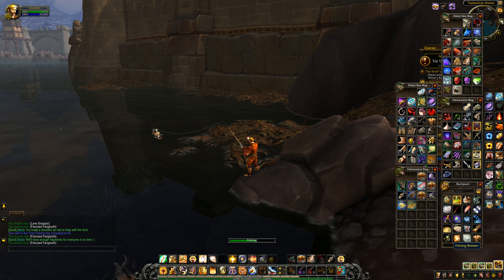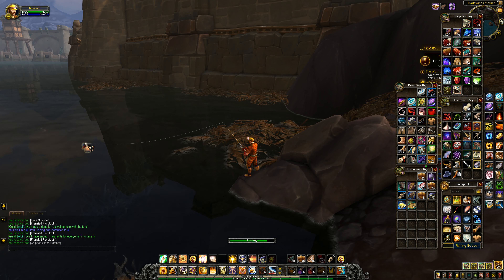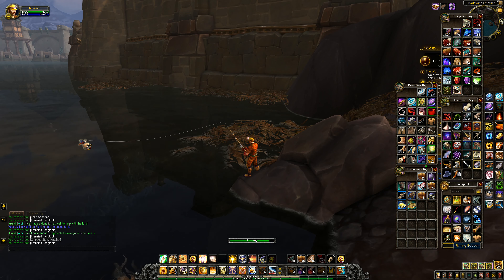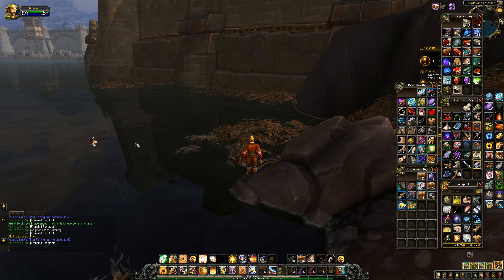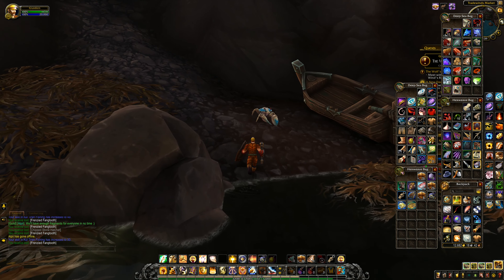Once we've done that, we can start working on getting some for other people in the guild as well. I think it'd be quite cool if we can get everybody in the guild a Nasjatar Blood Serpent - they're not the easiest thing to get. When we do guild pictures and guild events we can all be on our Nasjatar Blood Serpent mounts, cruising around together on the same mount. That has taken my character's fishing up to level 50, so we'll stop there.